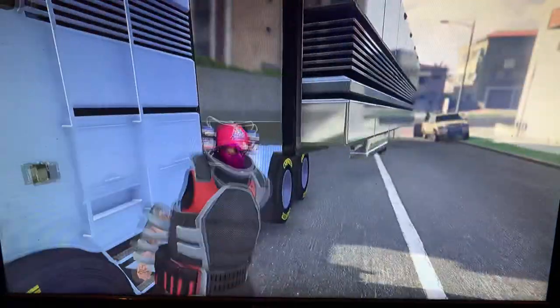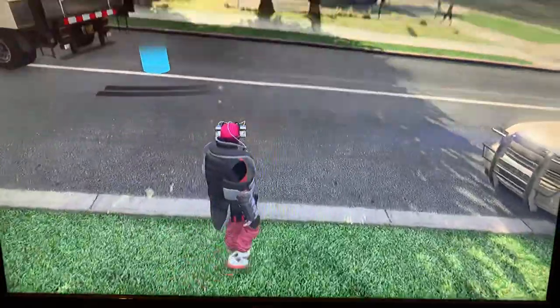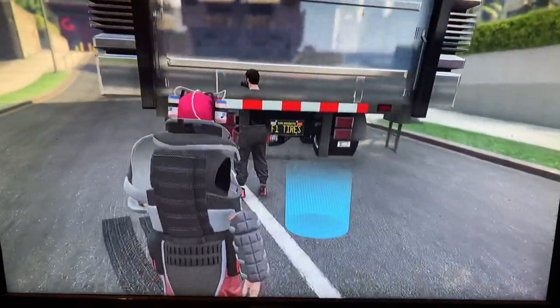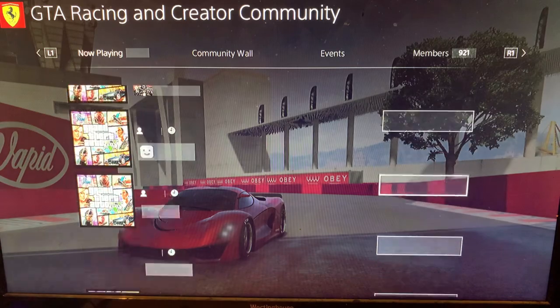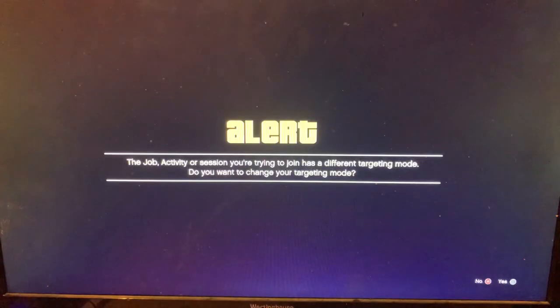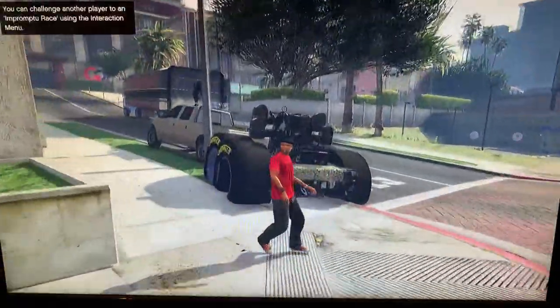Alright guys, all you do is exit the vehicle. My friend will run up to the back of my MOC. You get the blue circle, hit alone. I accidentally did a double tap — all you do is double tap and join a friend or someone from your community. I always join people from my communities because it's a lot easier, unless one of them is not on free aim.